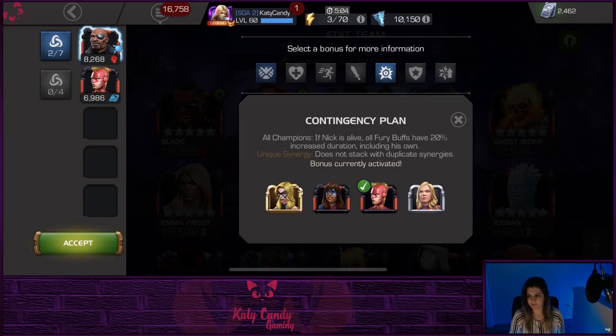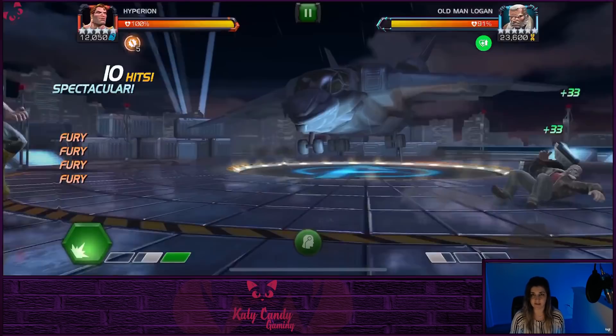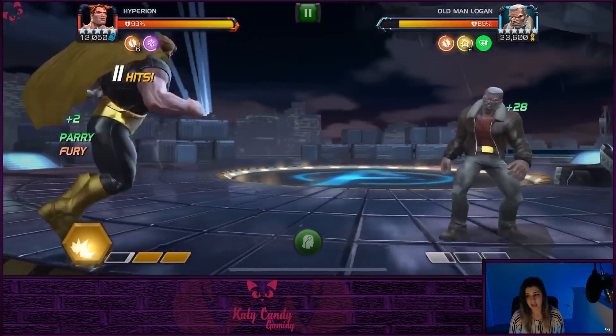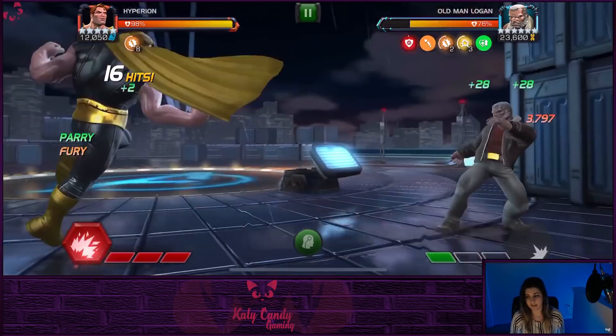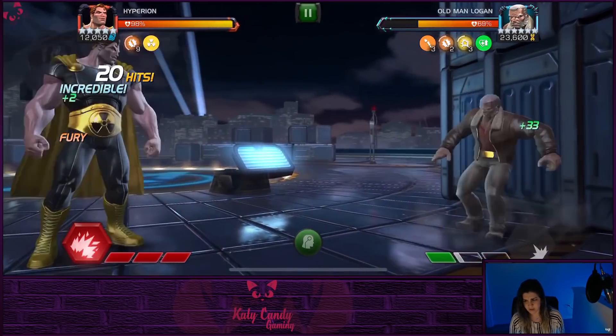I'm going to test out each one of the synergies he has. The first one is the Contingency Plan with the Captain Marvels. It's actually one of the better ones and it's really good for Hyperion — if Nick Fury is alive, all fury buffs have a 20% increased duration, including Nick Fury's own zone. So if you run Hyperion, this is a great synergy.